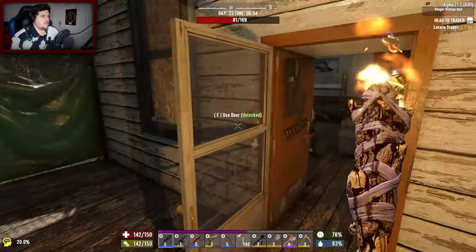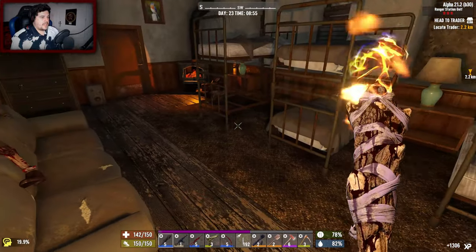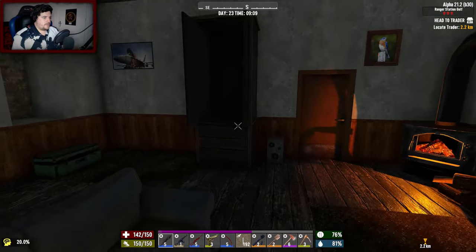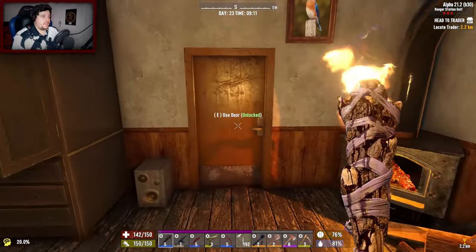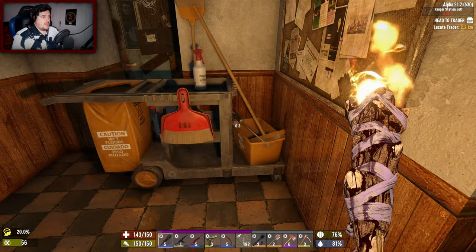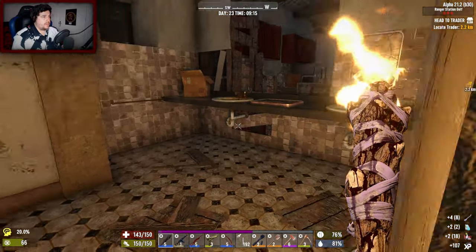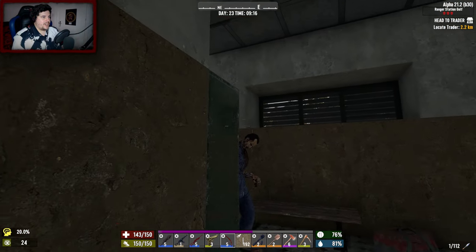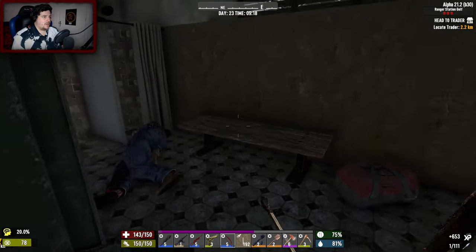Whoa — oh don't do that to me, don't crouch down like that. I don't want you to do that — this ain't the downward dog anyway! Let's scrap these beds. With a ratchet you can make short work of pretty much anything, it does not take long to scrap down stuff. Oh, acid — nice! Acid is quite difficult to get a hold of, it's rare.